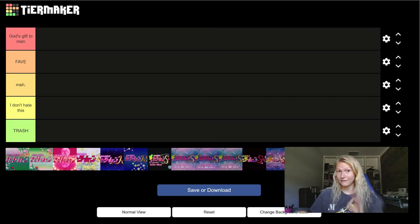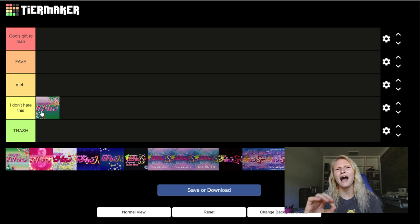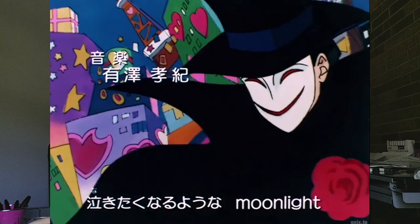So we're gonna start with the very first one, which is the original opening, and I'm going to put this one in 'I Don't Hate This.' In general, the first two openings are very, very similar to each other. However, I'm not a huge fan of the art style — I think they were really trying to figure things out. It's the oldest opening, so of course it might not be as clean or nice. I'm really not a huge fan of some of the backgrounds they chose. What puts this in 'I Don't Hate This' is there's a shot with Tuxedo Mask's cape flowing inside of it with a webby black and white kind of image, and I just thought it was ugly.